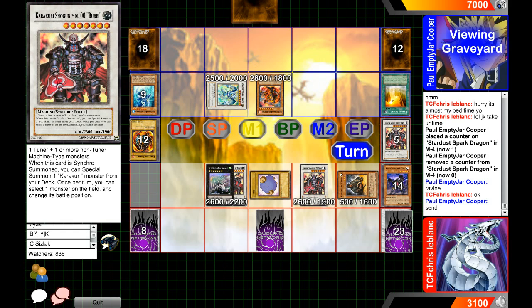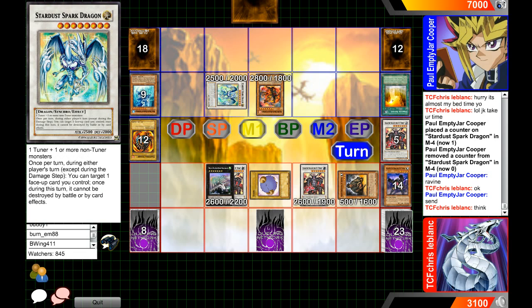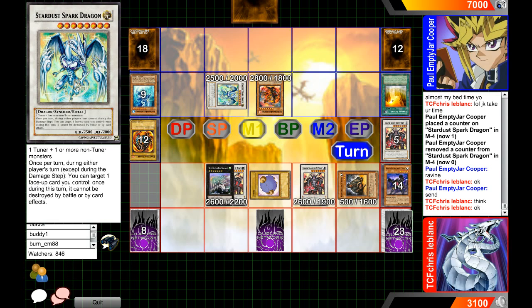Crystal Blanc is thinking — I feel like that means it's a Bottomless Trap Hole, because why would you think about Torrential? That'd be like the worst idea ever. Even if it's Bottomless, this card protects it, so I'm not even sure if it's worth trying to use Bottomless against that. It'll force him to use Stardust Spark Dragon's effect, but there's no need to get rid of it.